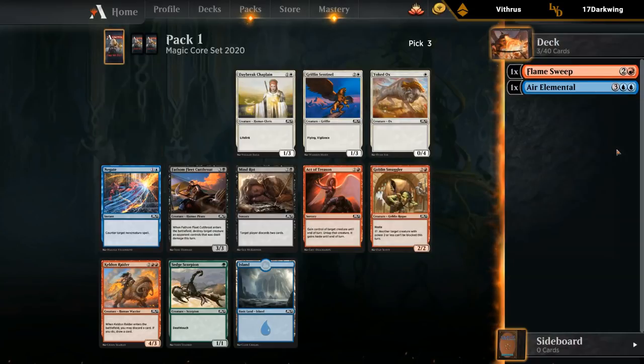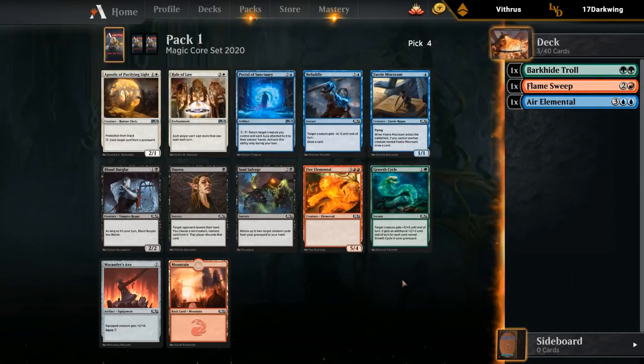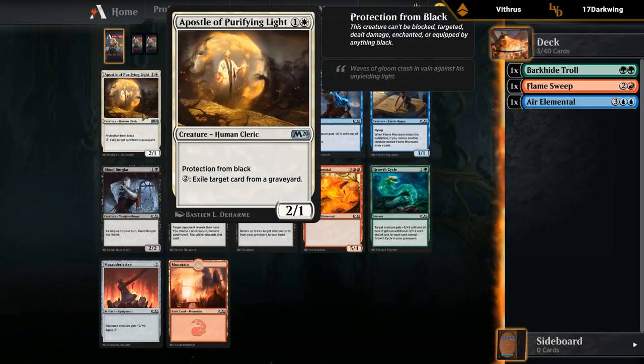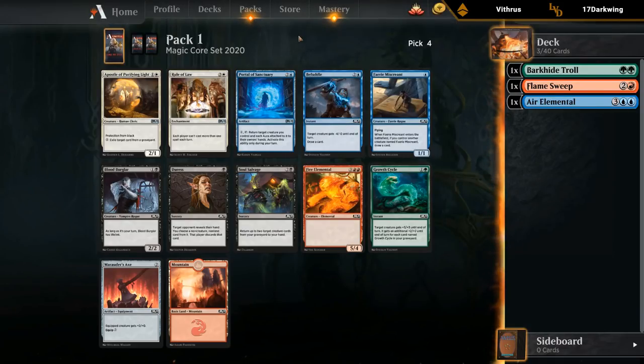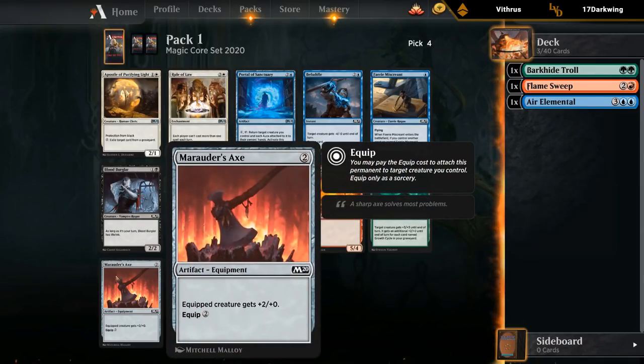We're not committed to any colors, so the pack is going to guide us towards hopefully a decent deck. This pack is pretty weak comparatively. Apostles is playable in white but not too exciting. We've got Portal if we end up with a ton of enter-the-battlefield abilities, but right now we don't have any. There's a Growth Cycle and a Marauder's Axe as okay equipment that can fit into any deck. Nothing too exciting here.